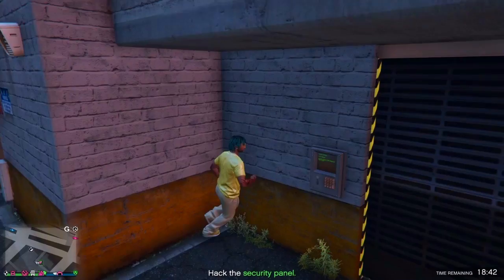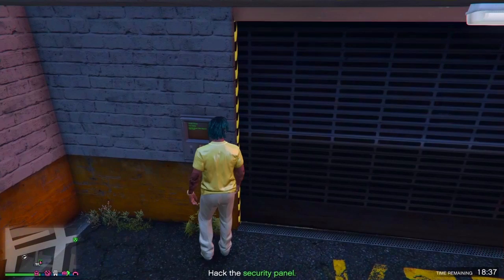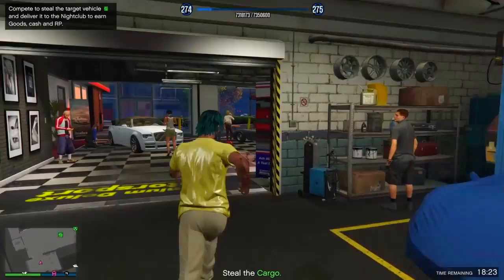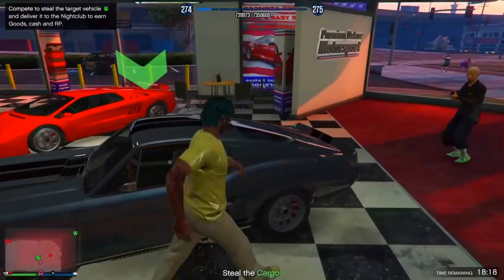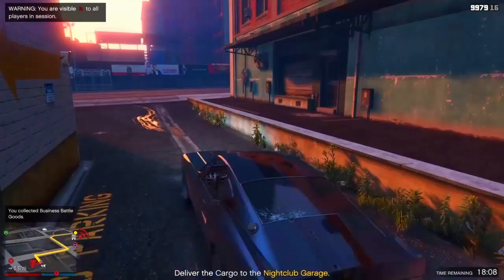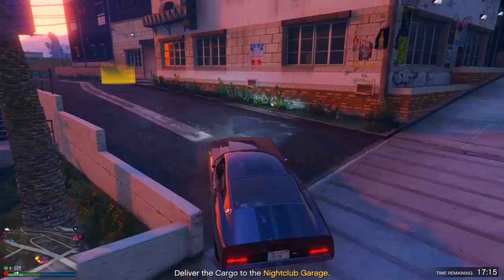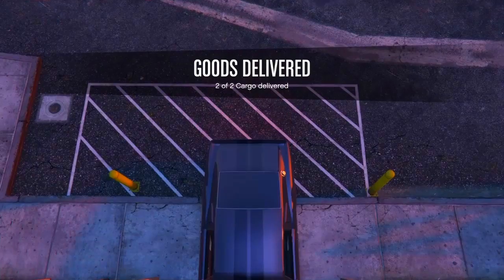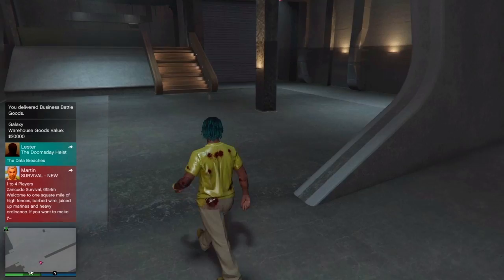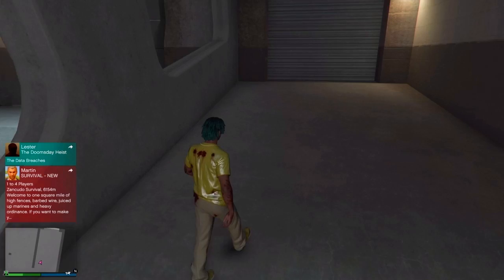By doing free mode, you can check out business battles. If you look at the business battles, you will be able to hack a keypad in a location. Then you will deliver a vehicle to the nightclub. If you want to deliver stock in the nightclub, you will deliver a business battle cargo. Two cargos are expensive, but they are very useful in the nightclub. You will deliver a profit in the nightclub.